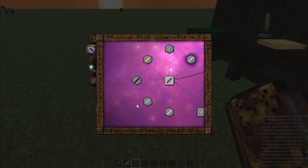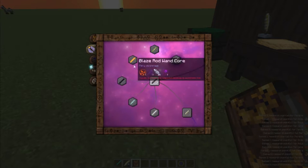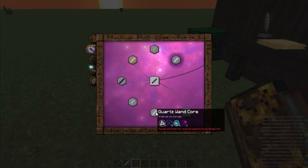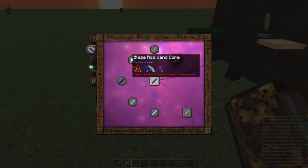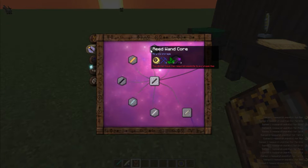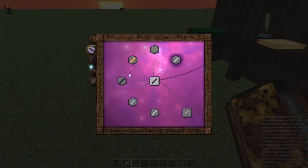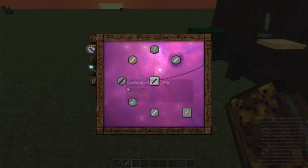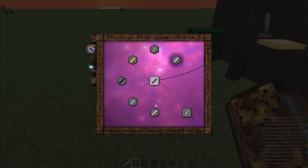Thaumaturgy - there we go, we've got all of these other wands. We've got the Quartz Wand, the Icy Wand, the Obsidian Wand, the Blaze Rod Wand, the Reed Wand, and the Bone Wand.